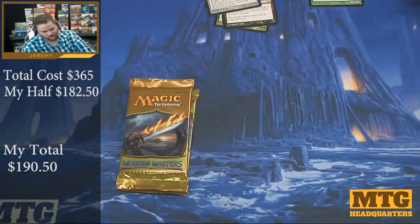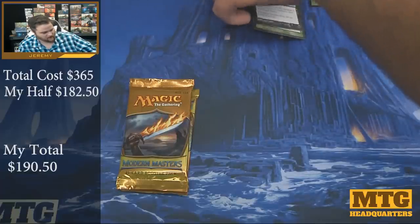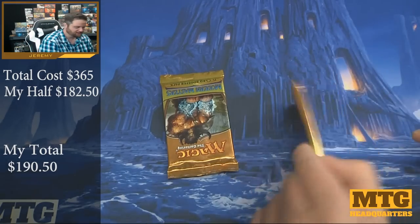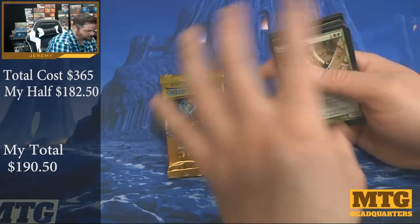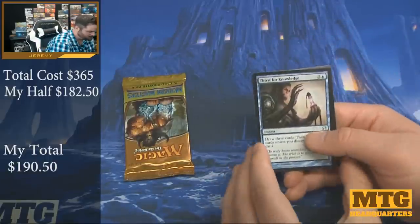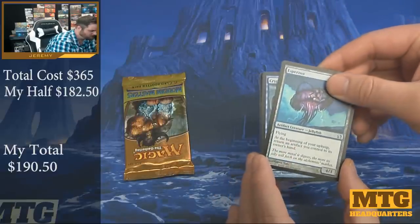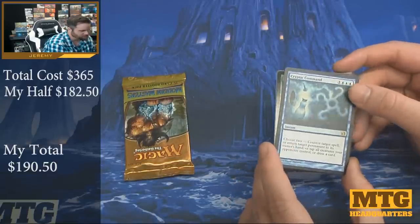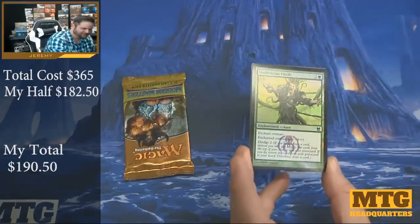Two packs left. Now we're basically down to Goyf or Foil Mythic — like a Foil Vendilion Clique or something like that. Pack eleven: Thirst for Knowledge, Executioner's Capsule, Esperzoa, and Cryptic Command! Okay, that's a nice hit. We're finishing strong. The foil is green though. Cryptic Command's a good hit.